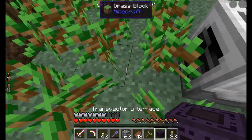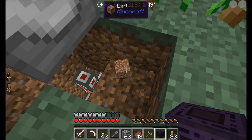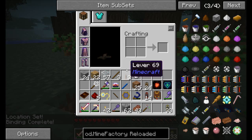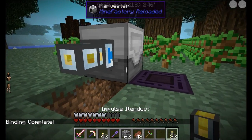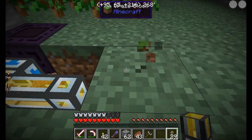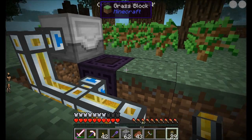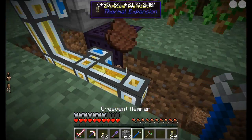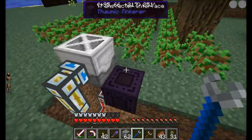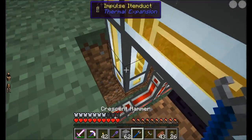What I'd like to do is see if I can get the transvector interface to hook up in a clean area. Would here be a good spot? That's a little too close. Let's try right here — can I hook up to you? Good. What I should be able to do is get an impulse item duct set up that will go along down here. I don't think I can pump into the bottom of barrels — I could rotate it, but then the pictures would be upside down, which would be unacceptable.